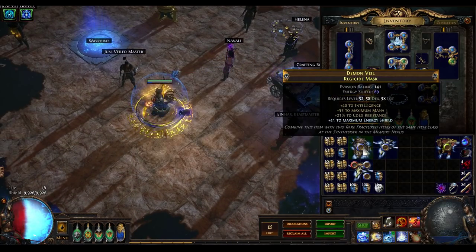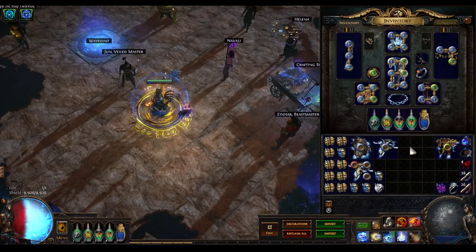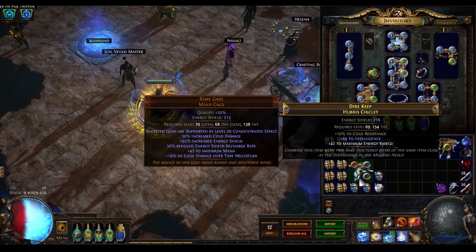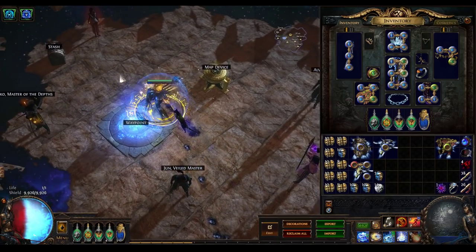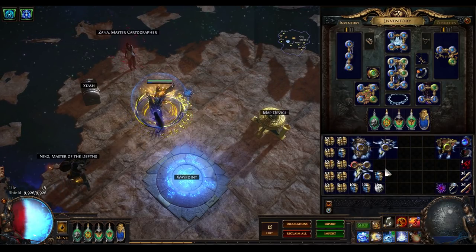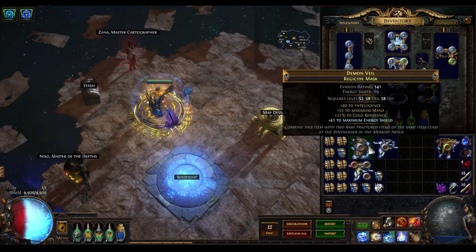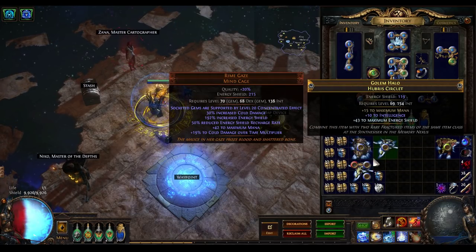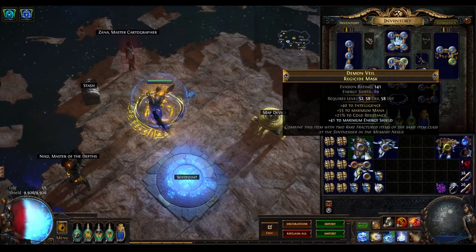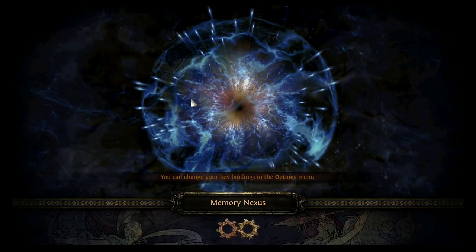So once I've done that, I now have three items: two of them are hubrises and one is a regicide mask. They have a total of four different mods between them — intelligence, mana, cold resistance, and maximum energy shield — and subsets thereof. At this point I have a one-in-three chance of getting three mods and a two-in-three chance of getting one mod on my final product. That adds up to five-thirds of a mod on average. There are four possible ones to pick from and one of them is the desired one, which is energy shield.